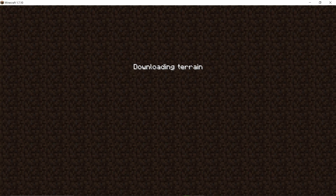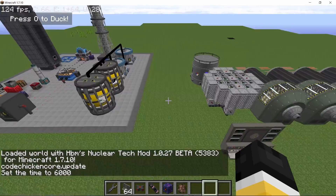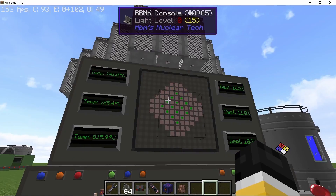Before we get into this build I wanna show you something. I just loaded into this world with all three reactors running and you can see none of them actually exploded. That's because all of these reactors run well below the meltdown temperature of medium enriched plutonium.